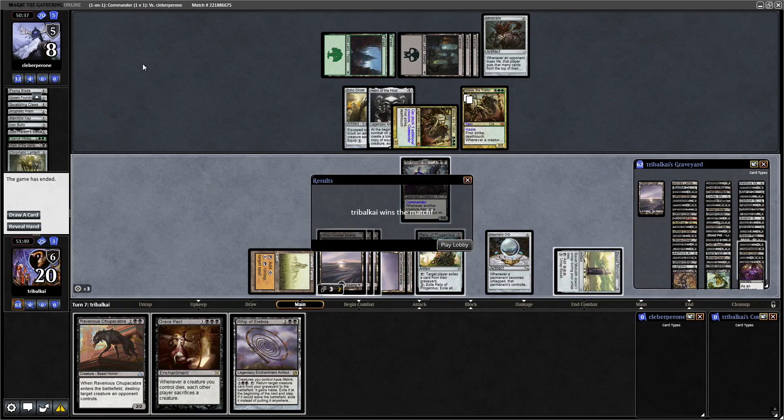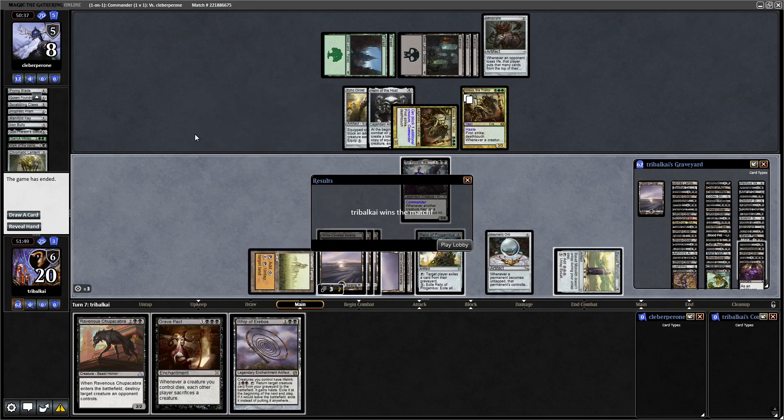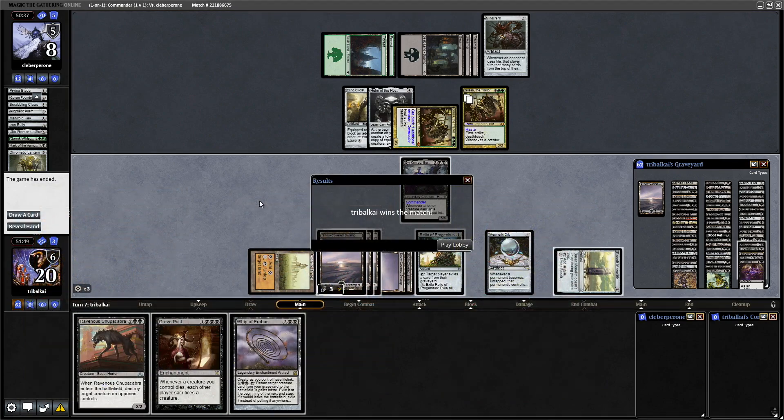Our opponent decides to scoop - we got them down to 8 before they called it a day. We only have 25 cards left in the deck and didn't hit our Eldrazi, but assuming one of the Eldrazi - either Kozilek or Ulamog - hits the graveyard, it shuffles our library back and we can just carry on until we hit enough creatures to ping our opponent to death. Whip of Erebos is in here to give our commander lifelink, so every time we ping our opponent we gain life. We also have Basilisk Collar and the Exquisite Blood enchantment. And then we've got Tainted Strike to give our commander infect, so we only have to ping them 10 times.